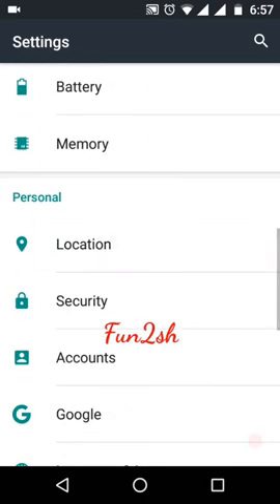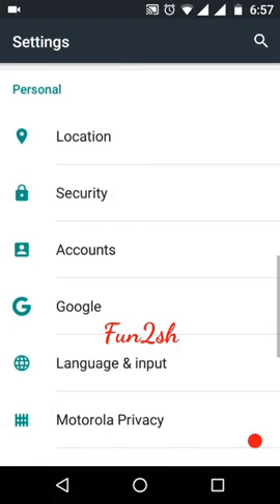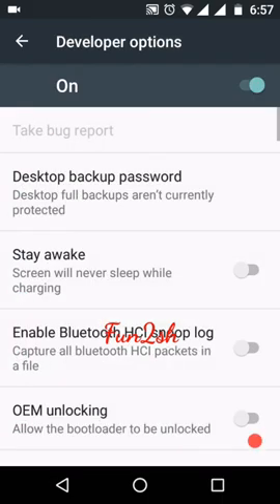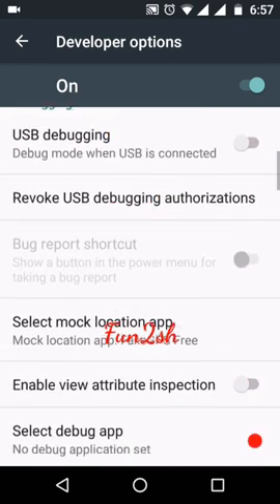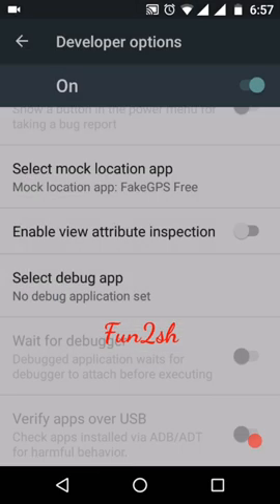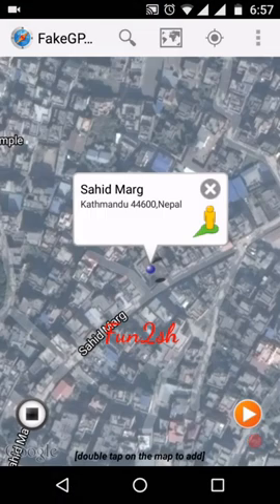Go to Settings, go to Location, and turn on High Accuracy mode. Then go to Developer Options — Developer Options should be on — and the mock location app should be set to the Fake GPS Free app. After selecting, go back.